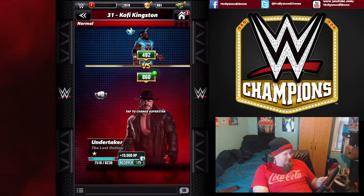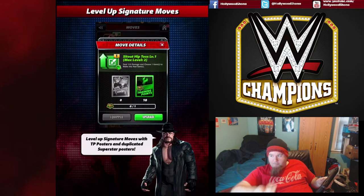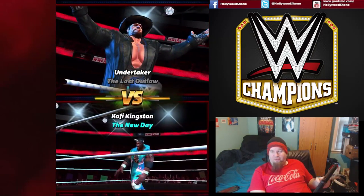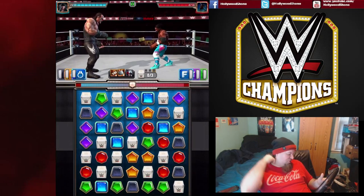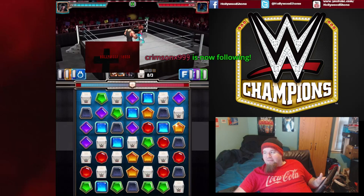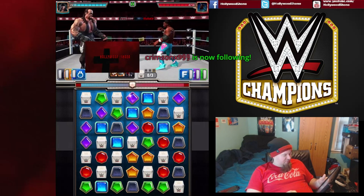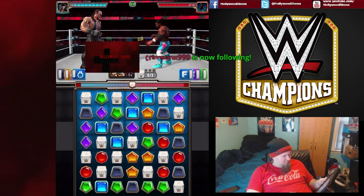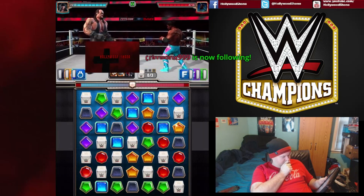We're going to put the Undertaker in again — he barely took any damage. What's going on, Rising Darkness, Crimson X 999, how are you guys doing? The Shane McMahon pack is worth the price — I've heard that too, Sharky Boy. It's telling us to use purple. Thank you Crimson X 999 for the follow on Twitch — welcome to the God of Assholes club!